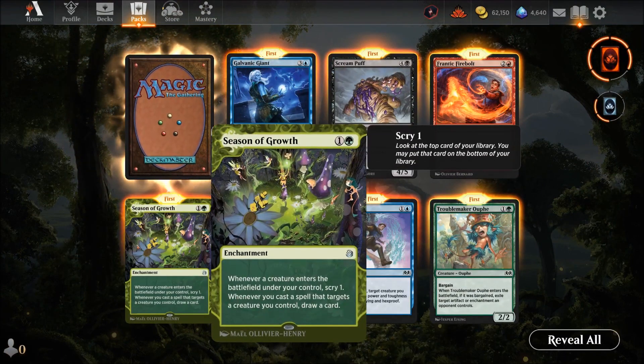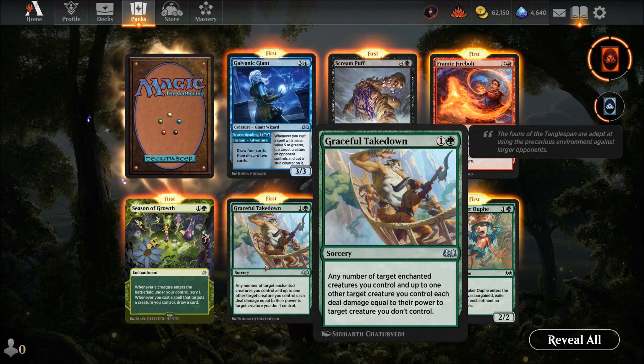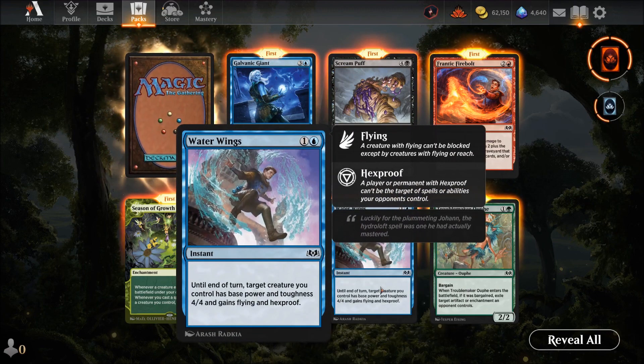Back to it. Season of Growth — whenever a creature enters the battlefield under your control, scry one; whenever you cast a spell targeting a creature you control, draw a card. Pretty good. Graceful Takedown — two mana: any number of target enchanted creatures you control each deal damage equal to their power to target creatures. Only good with enchantment creatures — decent, but Feral Bite is better. Water Wings — two mana instant with hexproof: target creature gets base four-four, flying, and hexproof until end of turn. Good way to suddenly swing with a big flyer.